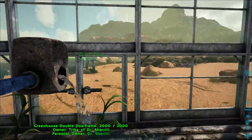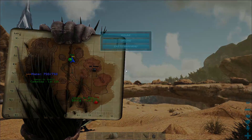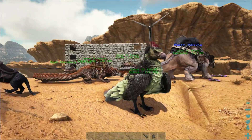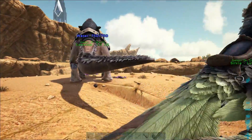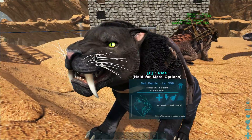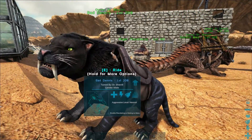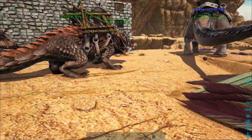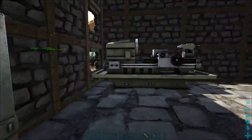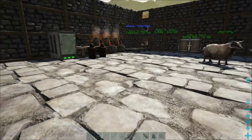I basically went out to the north in the Sandy Dune area, and there's just a ton of scorpions, dung beetles, stuff like that that give chitin. So I took my Sabertooth out there — Bad Dennis — because he's really good at farming chitin. I farmed up a ton of it, and then I used all of that with some stone from my Dodicarus. I made the cementing paste and was able to make all the stuff.